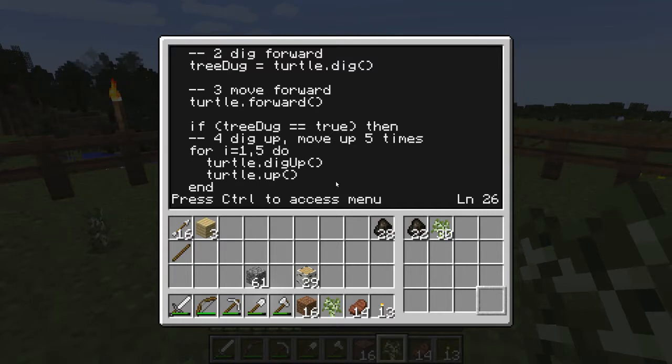Assignment, which is when you store a value into a variable, uses a single equals sign. Comparison, which is when you're testing the value of a variable, uses a double equals sign. I'll introduce other comparison symbols as they're needed.